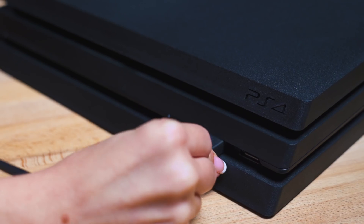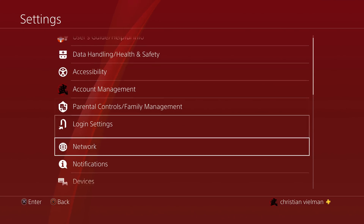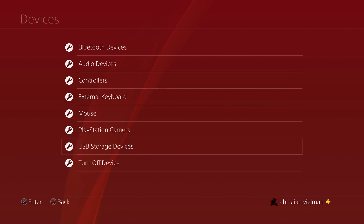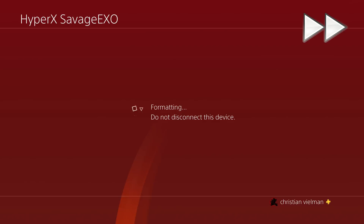It's also worth noting that you'll want to directly connect the SSD — not connect it through a hub — which can be tempting since the PS4 only has two USB ports. But fair warning, it will not work if routed through a hub. Once you've connected your SSD to one of the two USB ports, go to Settings, Devices, USB Storage Devices, then Format as Extended Storage, and your SSD will become the new default destination for games. Voila!